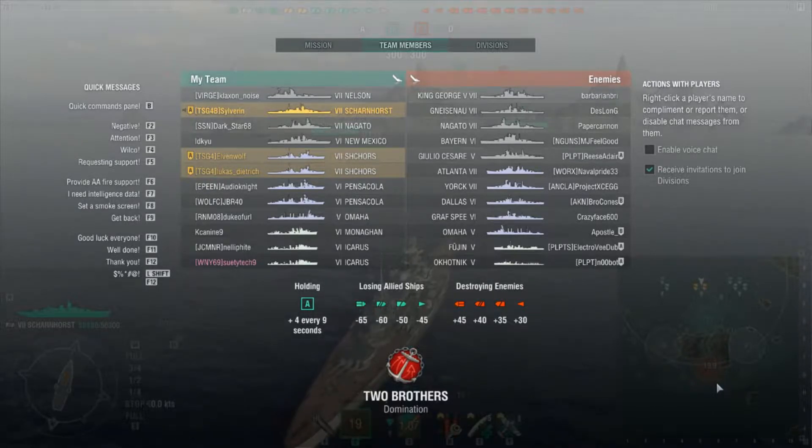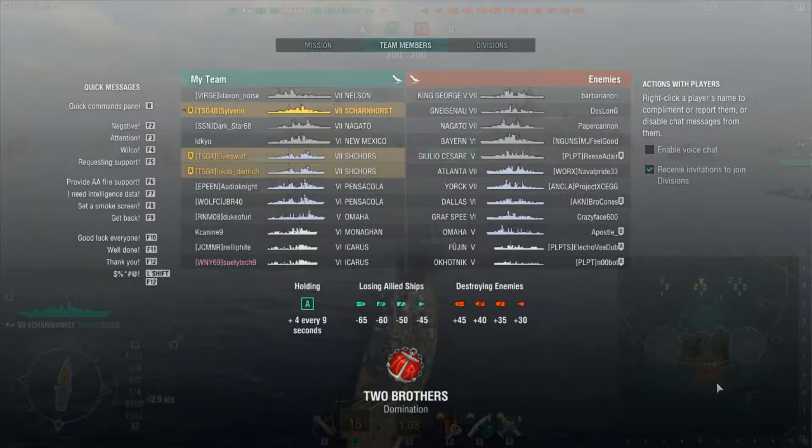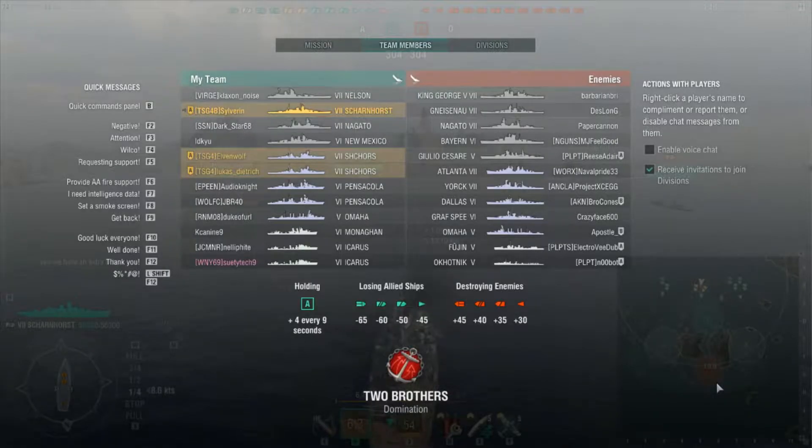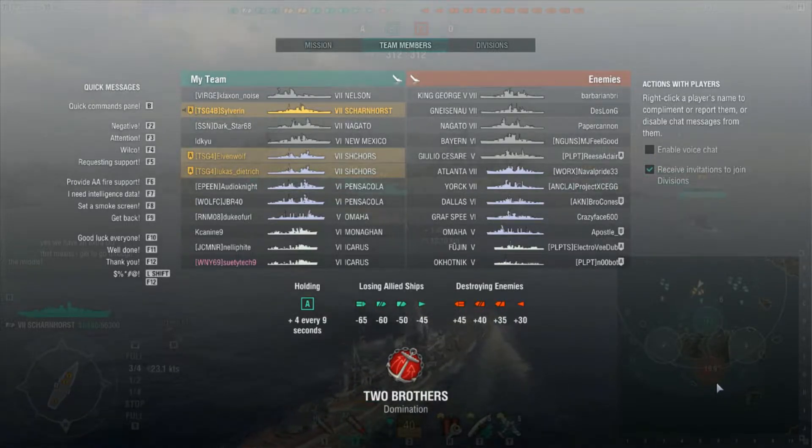They also have an extra battleship — a Giulio, which isn't great for us. We do have an extra DD though, and we have a Monaghan. That Monaghan is actually going to do very well this game. Now they have a York, which can be a good long-range spammer. Graff Spee is alright too. Dallas and L.A. are close-range, so if Lucas and Elven manage to get some range out on them, it's not going to be much of a problem.